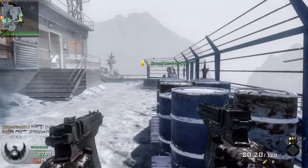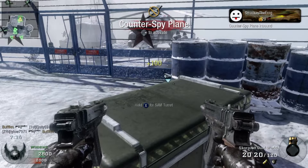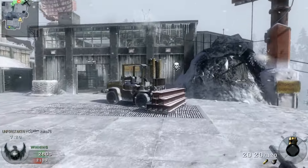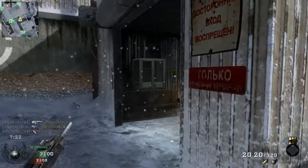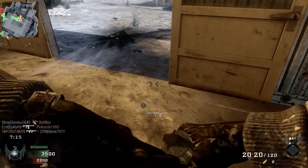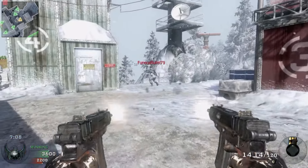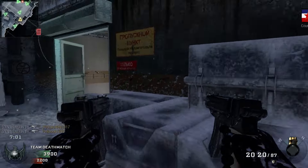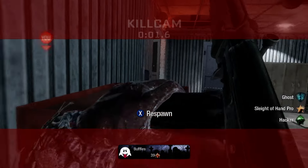Enemy spy plane - what up SAM turret? Oh a counter - perfect! Hopefully that's not too close to the wall - I'm sure it'll be fine. I can't keep up with where these guys are. Steady Aim, don't fail me. Did my SAM turret shoot down the care package before they could get it? That was weird.